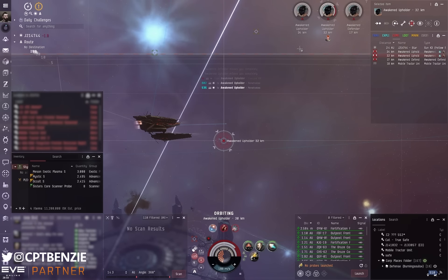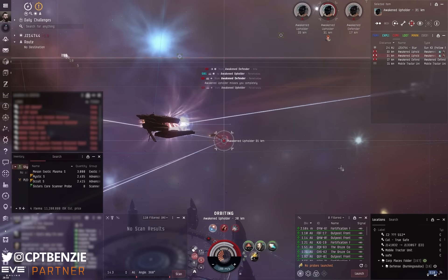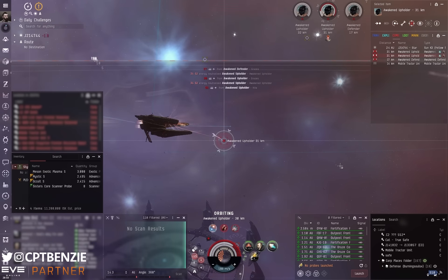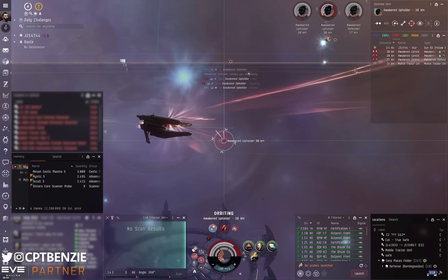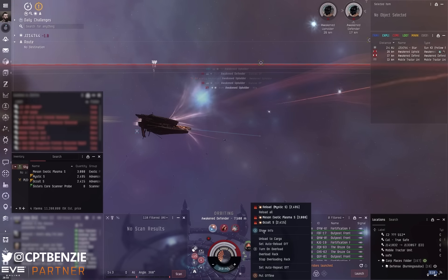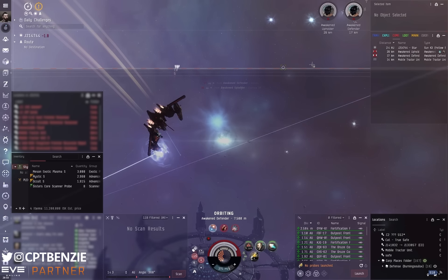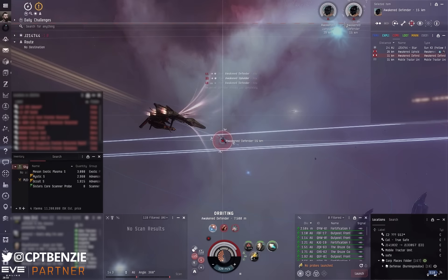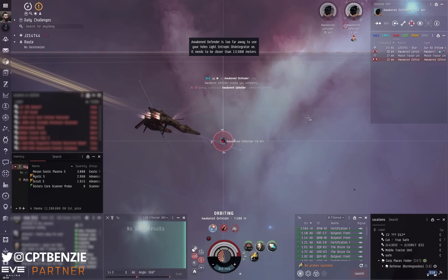Now that we're orbiting at range, my signature radius is tiny and you can see the armor repairer is more than keeping up again. I'm now going to take out that first Awakened Upholder because the two of them together is really hurting my ship's capacitor. Even with one alive I won't be cap stable, but I can't kill both without triggering wave three. You could think triggering wave three with one extra Awakened Defender isn't a huge problem, but it's just another thing shooting at you while you've got more neutralization going on. I'd rather trigger the wave in a controlled manner.